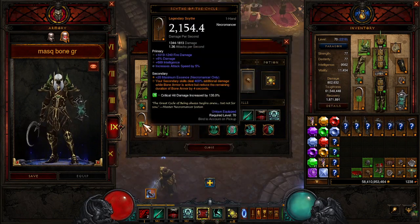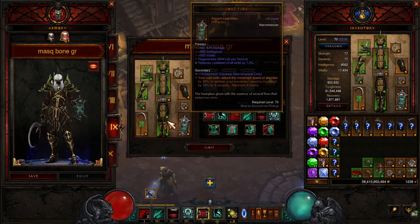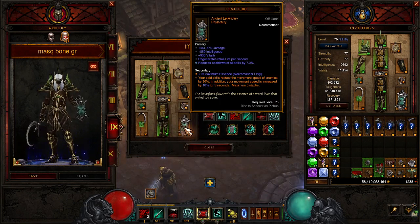Our main hand is Scythe of the Cycle. Your secondary skills deal 400% additional damage while Bone Armor is active, but reduce the remaining duration by 4 seconds. We're basically spamming Bone Armor to keep it up, and this is going to be a huge multiplier. Lost Time is slowing enemies and giving us movement speed.